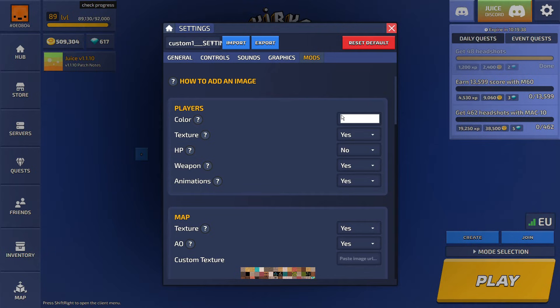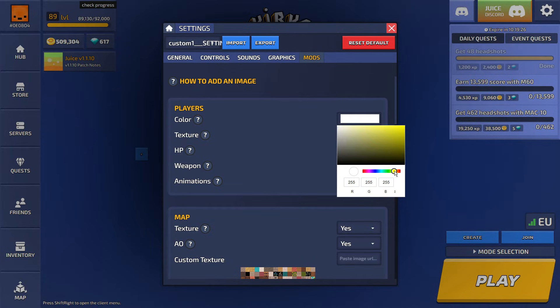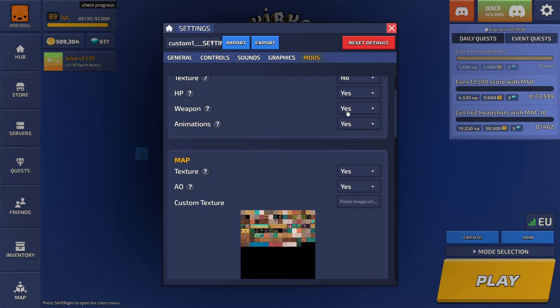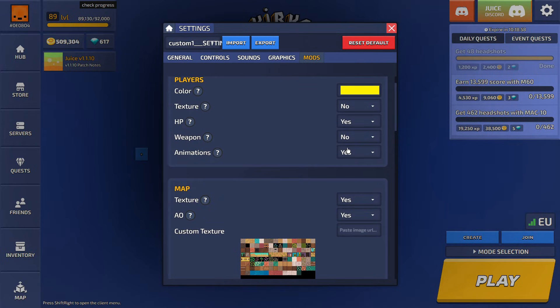Now your mods. Player color texture — I use a player color highlight every time I'm playing, as you might have seen in my previous videos. I like to use a yellow highlight because it makes it easier to see and easier to hit people. Texture, turn it off. HP bar — if you want to see it, turn it on, it's personal preference. Weapon mod, no — it affects performance.